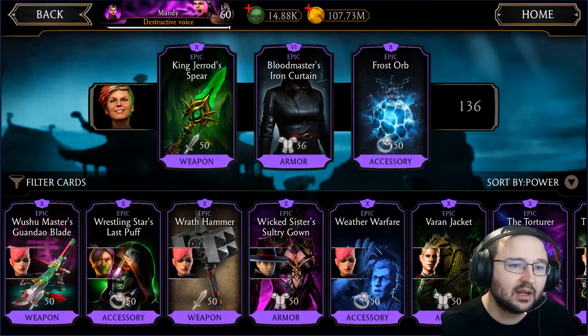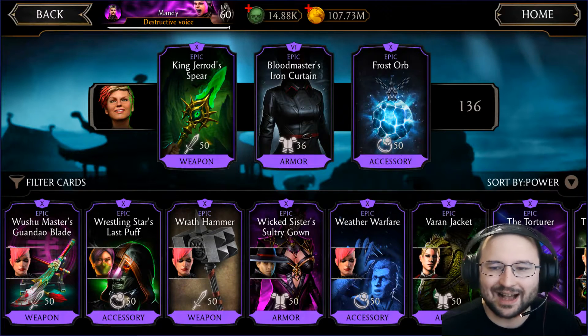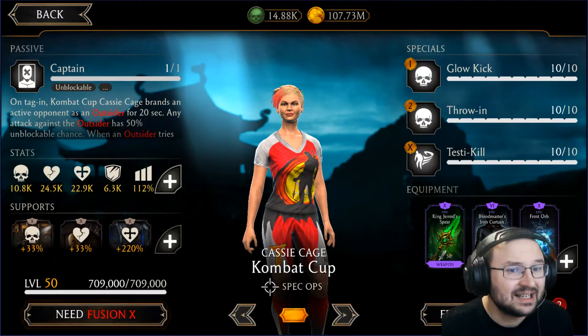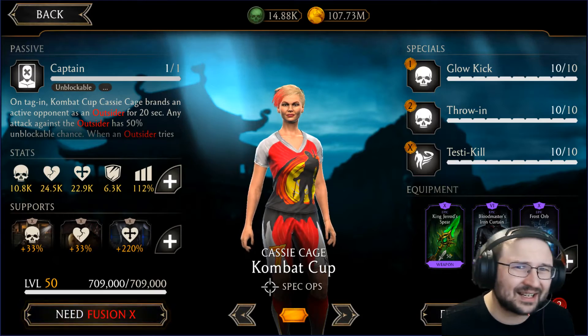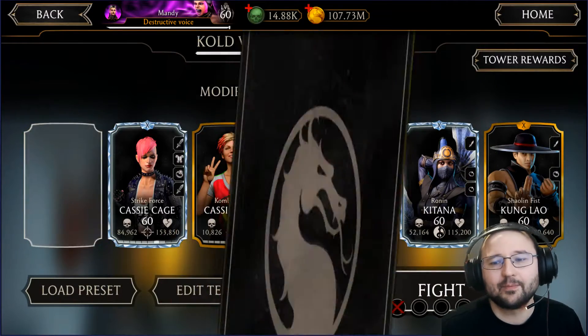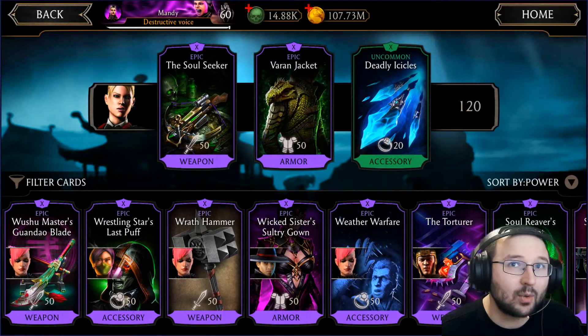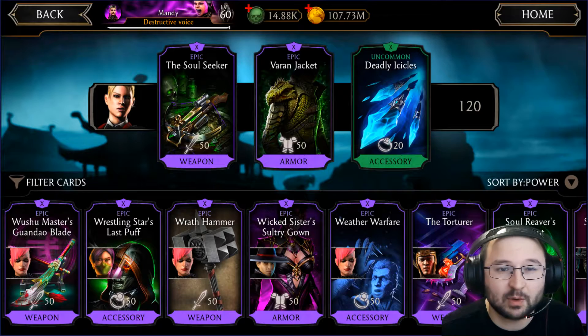So if you manage to do some special attacks just make sure that the enemy is tagged out and attack immediately — then you have a small window of about 10 seconds, probably even less, when the enemy who is an outsider will have a lot of problems, because all attacks will have a 50% chance to be unblockable against them.